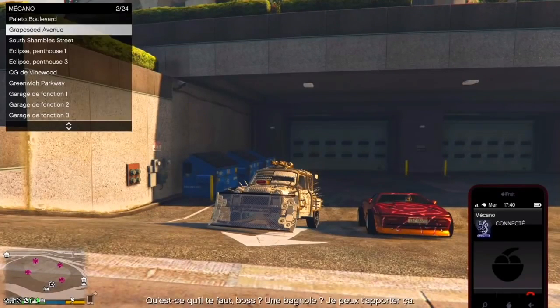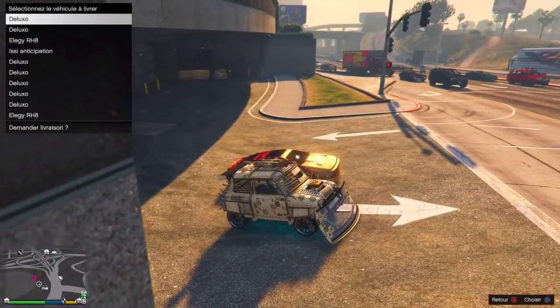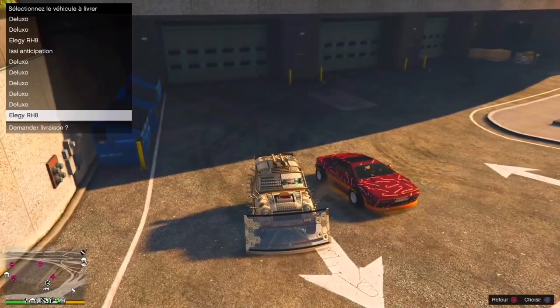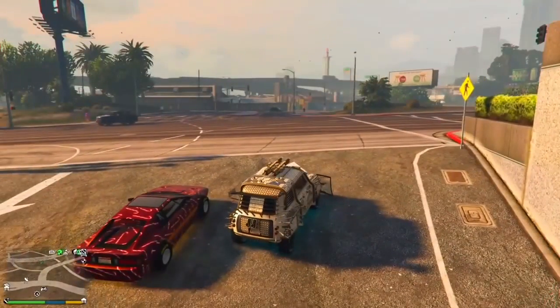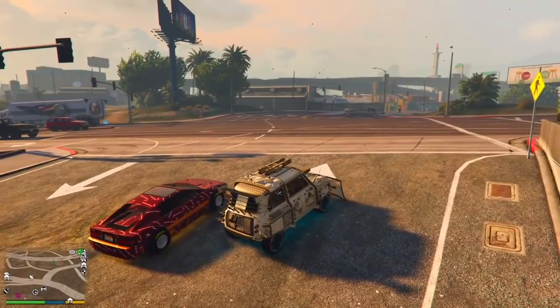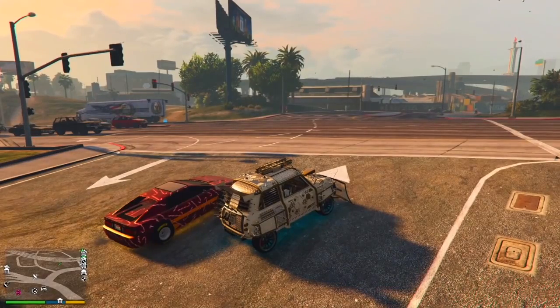Ensuite, appelez le mécano et demandez un véhicule à perdre — c'est le véhicule qui sera remplacé par la duplication. Appelez-le et attendez environ 15 à 20 secondes — comptez dans votre tête. Une fois ce délai écoulé, demandez à votre ami de sortir du véhicule que vous lui avez donné au tout début.